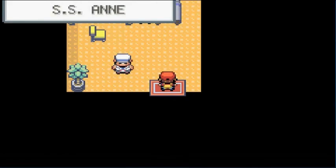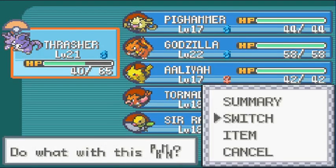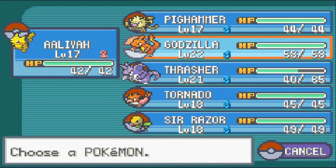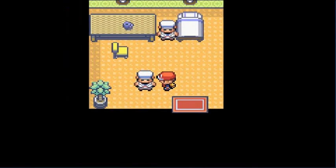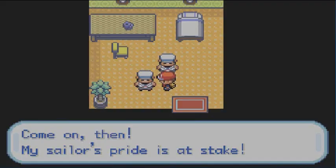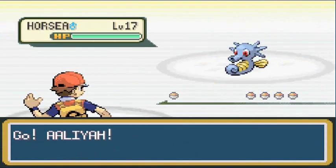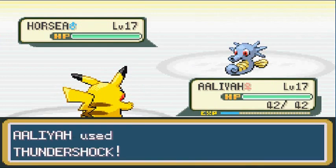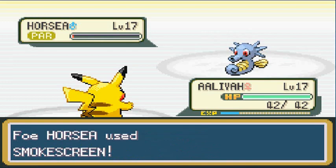These guys have Water-type Pokémon. Sir Razor needs some love too — Pikachu isn't the only Pokémon I have. This guy is telling me about his Sailor Sprite — he thinks it will win the match. He comes out with a Horsea. Thundershock all the way! It survives but gets paralyzed. That Horsea is a tough cookie, and there goes that Smokescreen which I do not like.